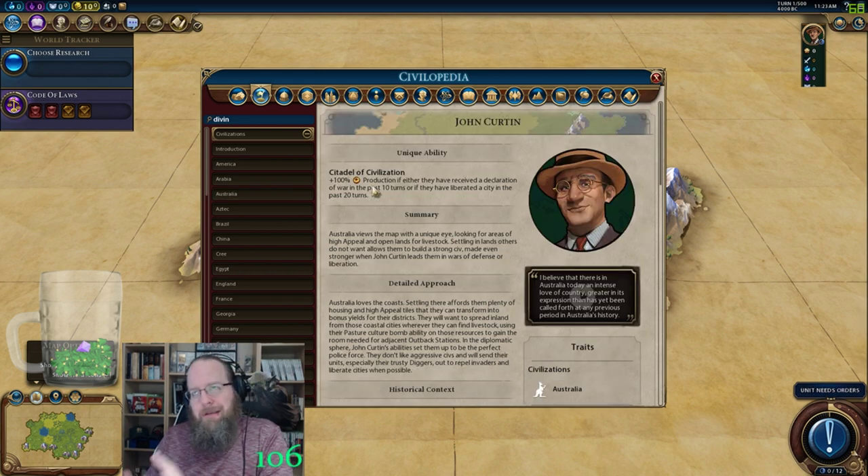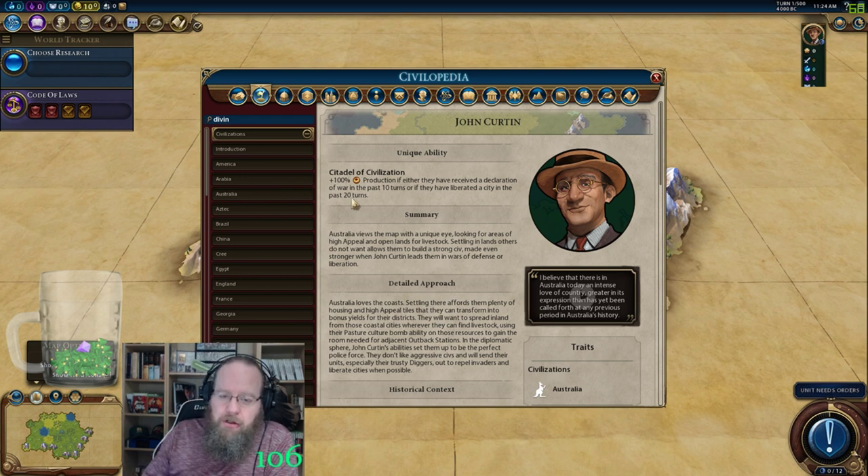This is the biggie — this is the one that's kind of broken if you can take advantage of it. 100% production if either you have received a declaration of war — so anytime somebody declares war on you, you get 100% production, which is a great defense — or if you've liberated a city within the past 20 turns. That is the biggie. My hope is that we can put together a liberation force later in the game, go find some city-states that have been taken, and do a little declaration of war to liberate them and get massive production in return, which can really vault you in the game.